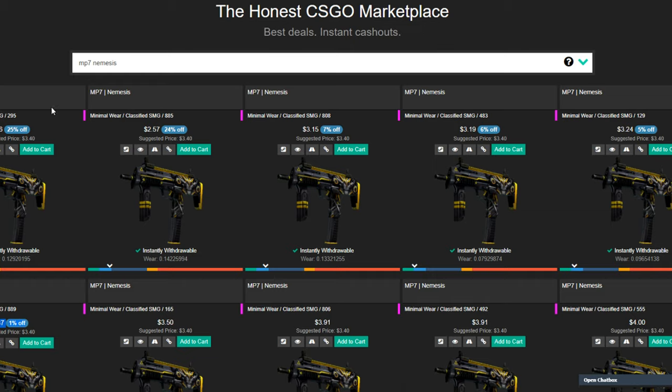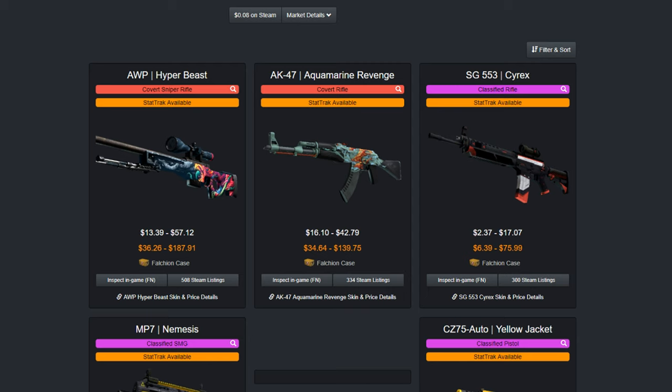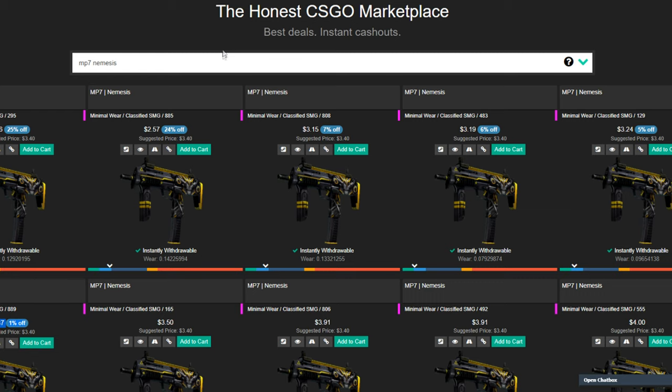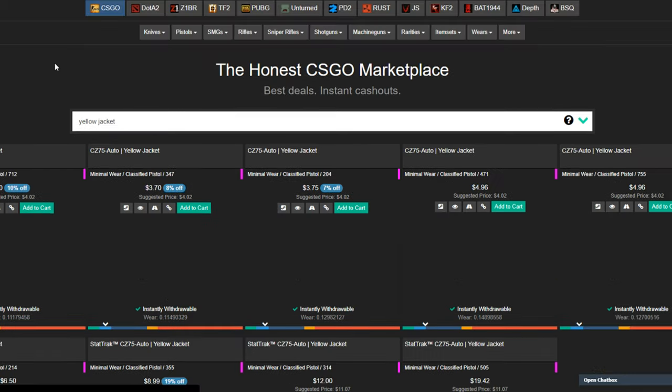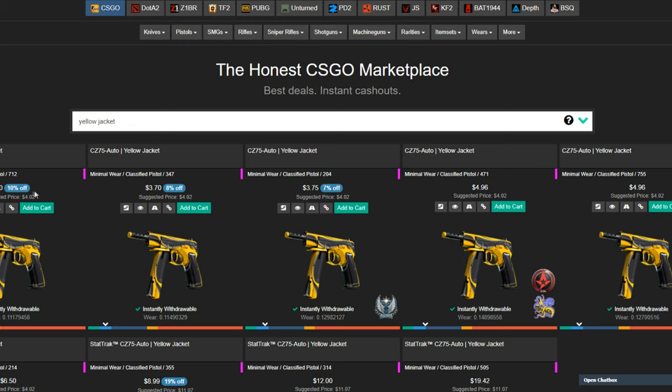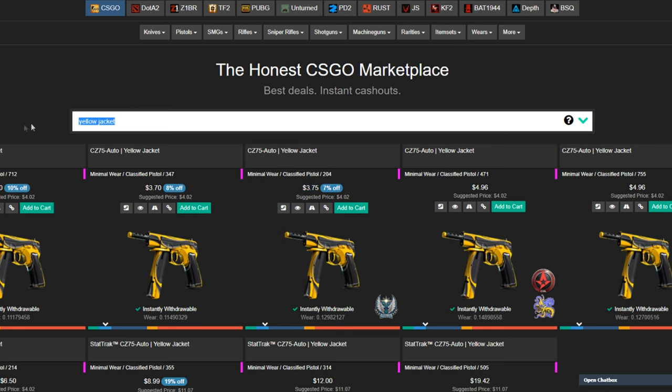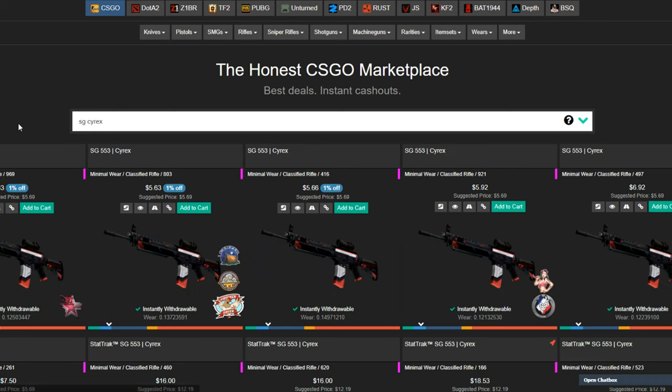What you can do is buy them on Bitskins, and then trade them up using the regular CS:GO trade-up method. Once you get the skins and obtain the AWP Hyper Beast or the AK-47 Aquamarine Revenge, you'll actually profit by a pretty nice margin. If there aren't enough instantly withdrawable skins for the MP7 Nemesis, you can use the other ones — those also have pretty good margin.